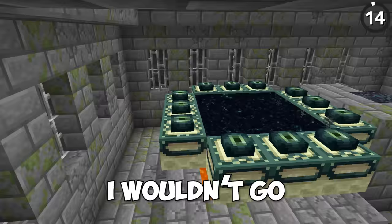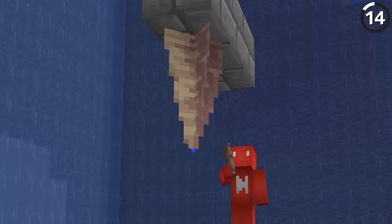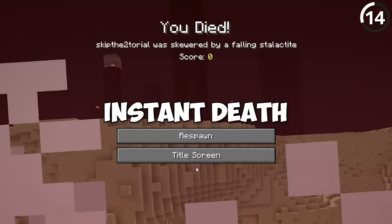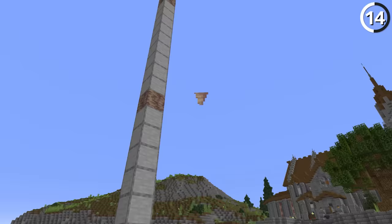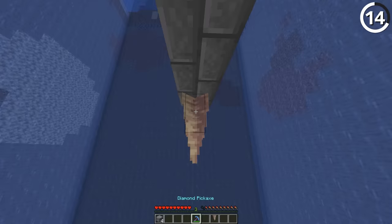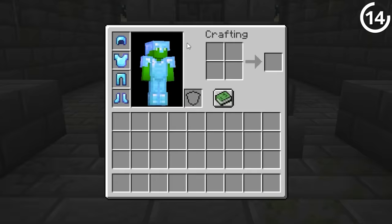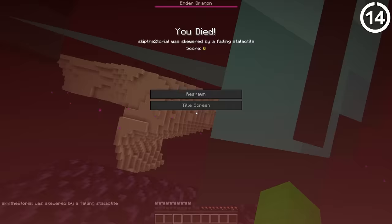If I were you, I wouldn't go through this end portal — and it has nothing to do with the end, but rather what we dropped from the overworld. Entering it gets you one thing: instant death. By dropping dripstone into it from a height of 40 blocks or above, you can booby-trap the end portal so that whoever goes through next gets instantly spiked. This trap is so deadly that it even works on players wearing fully enchanted gear, so just make sure your friends enter the end first.